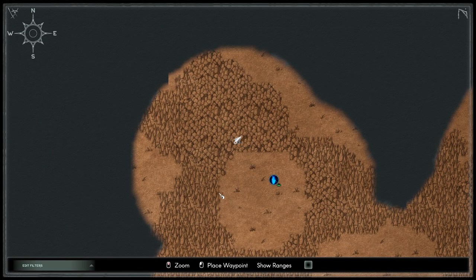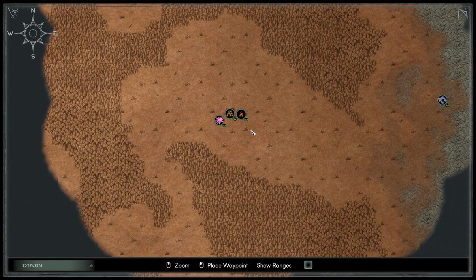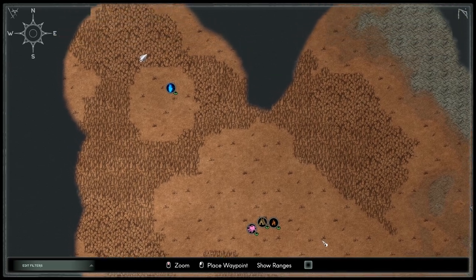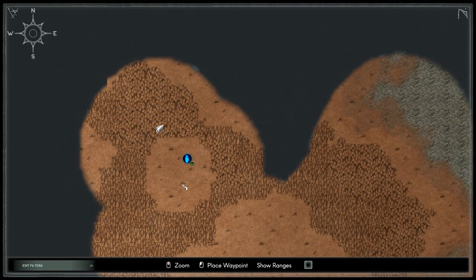Let's check the map here. We're just over here. There's our camp. What is that? Oh, our shipwreck. So this little clearing here is where that big tree is — that's super cool.